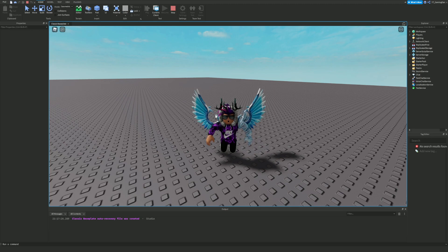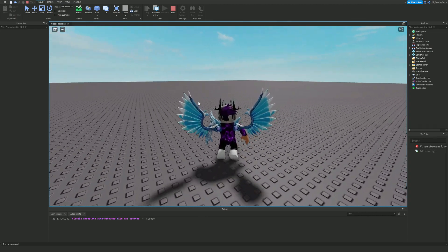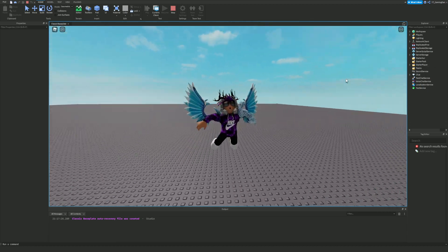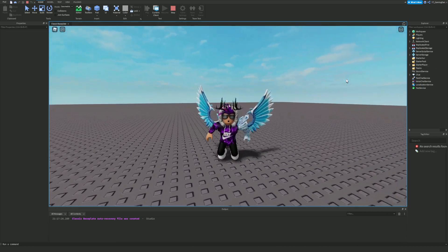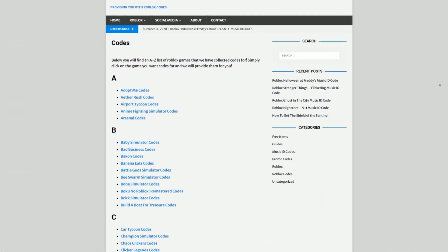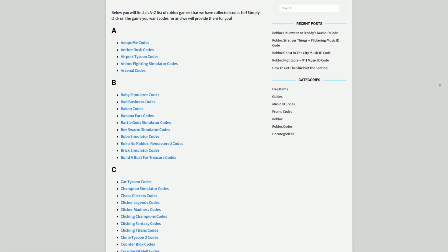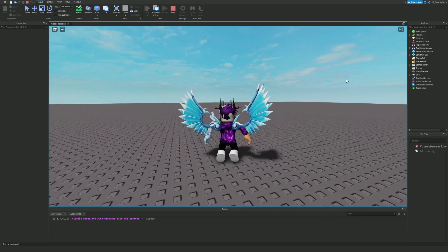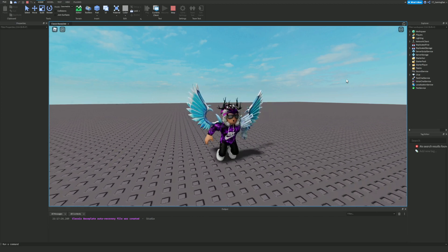These plugins will help you increase the speed at which you create your games by making things more efficient. They'll also allow you to make your game perform better and look nicer. But before I start, I need to tell you about rblxcodes.com, my own Roblox code website where you can find game codes, music codes, and guides — we cover codes for over 300 Roblox games.